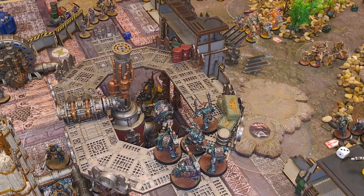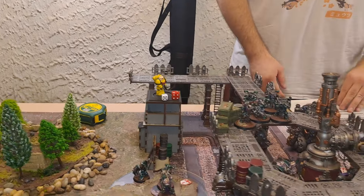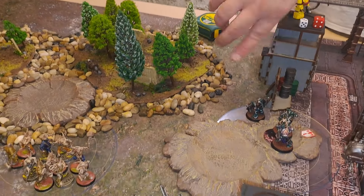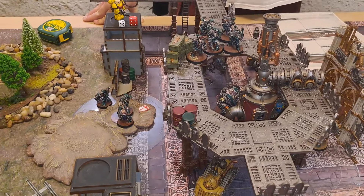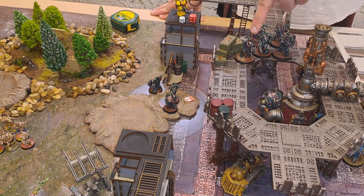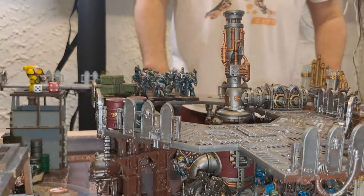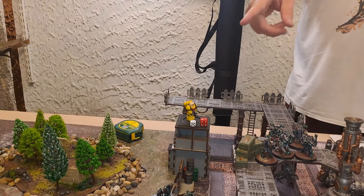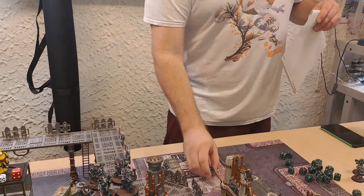Chaos Space Marines turn two. One squad consolidates to hold their objective. The Havocs stay put. The Hellbrute moves under cover to position for a charge against the Scarab Terminators. Starting with the Havocs — a Dark Pact on a six, passing safely.